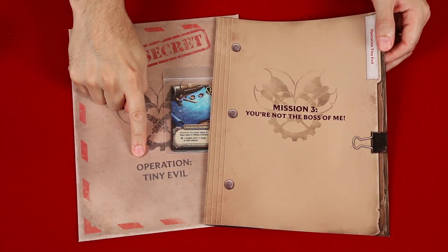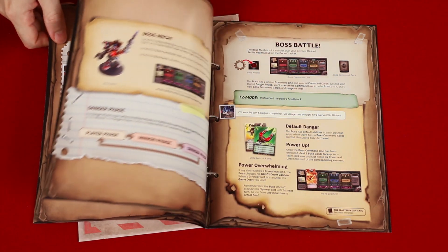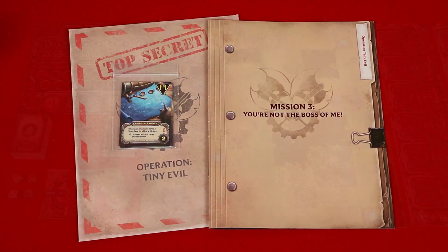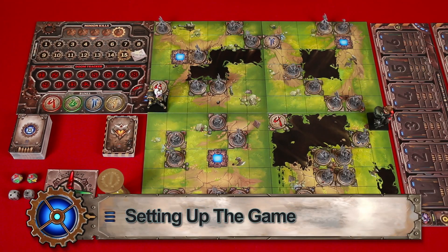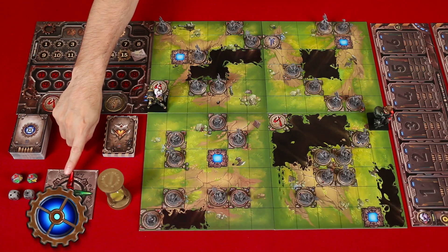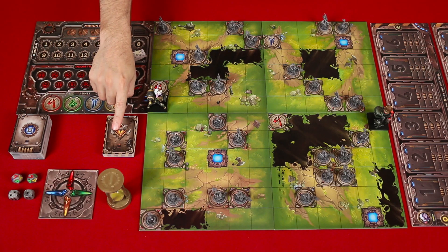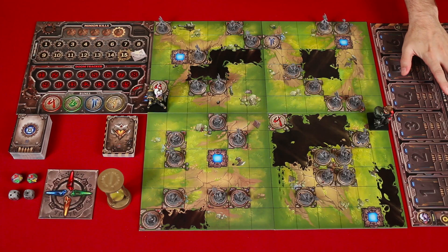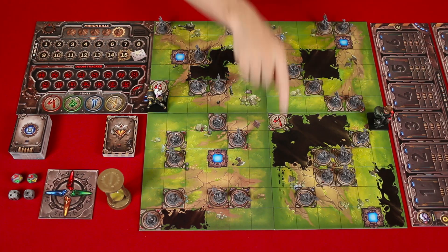This scenario is found in the Operation Tiny Evil dossier and inside you'll not only find the new rules that we're going to learn but also new cards that we'll add to the game in just a moment. First, lay out the map tiles as shown with the minions placed as I have them here. Also put out the crystal compass oriented in this direction and as usual we have the command and damage decks along with the dice nearby. To conserve space I've put both of the player's command lines over here and then players can put their mechs on any one of these four spaces.